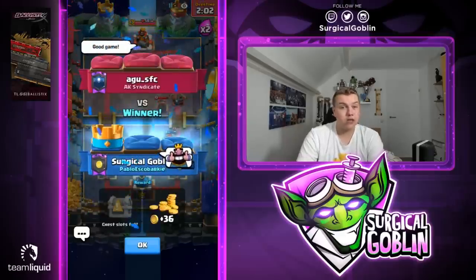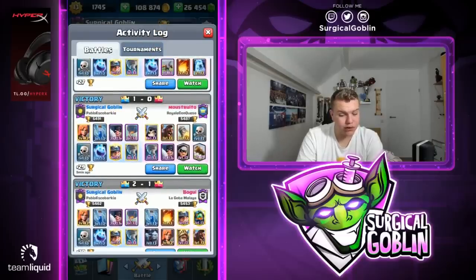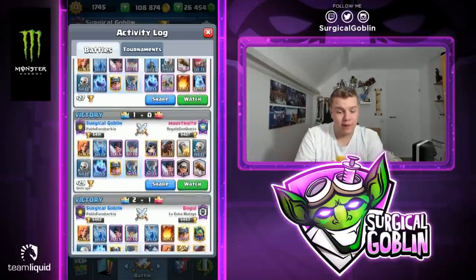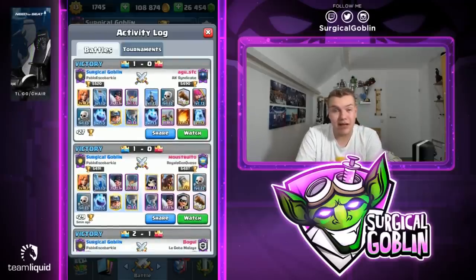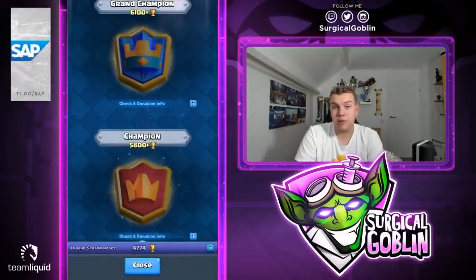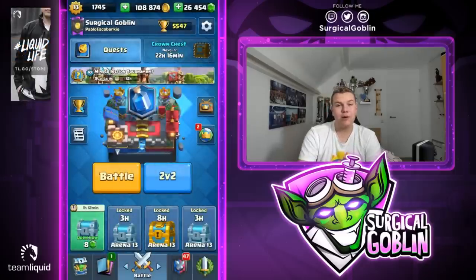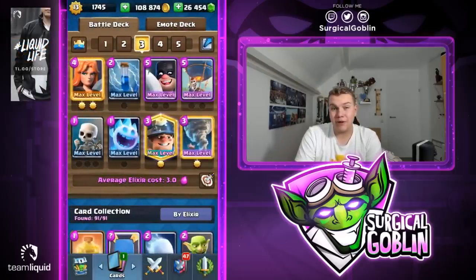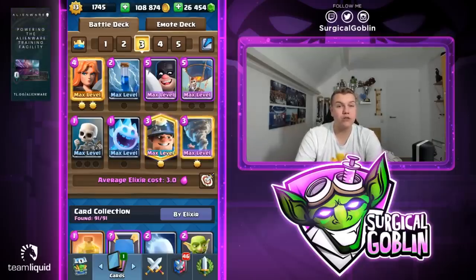Awesome episode guys, definitely really strange though. First match was inferno dragon miner hog rider prince minion horde, second match was giant skeleton executioner tornado rocket deck — we still outplayed him at the end with a one HP balloon. Last match was against a 2.9 expo cycle deck. Kind of a short episode but hopefully you guys enjoyed this. Let me know if you want to see more ladder videos — I'd love to push to Champion League, then Grand Champion, and eventually Ultimate Champion. Try out this deck and let me know what you think in the comments. If you enjoyed, smash the like button, subscribe, and I'll see you in my next video!